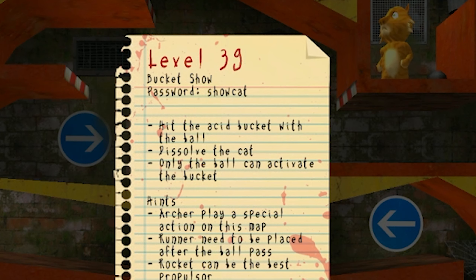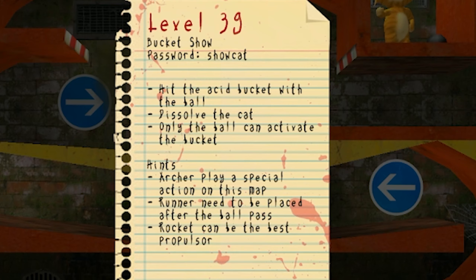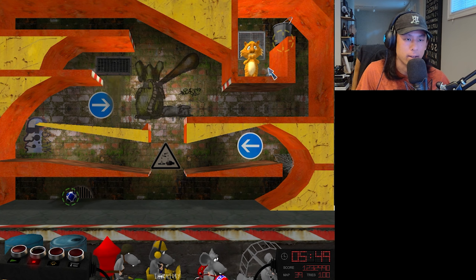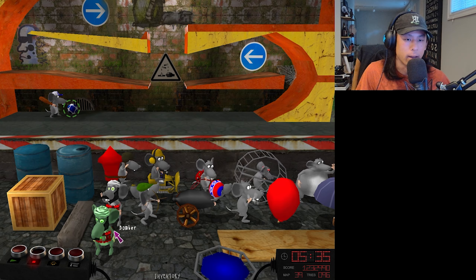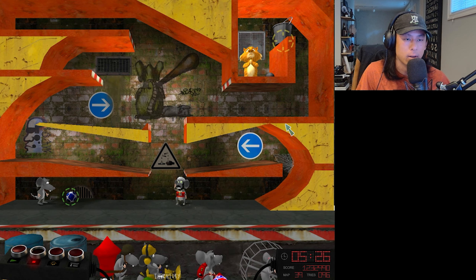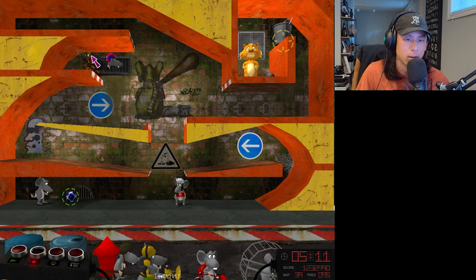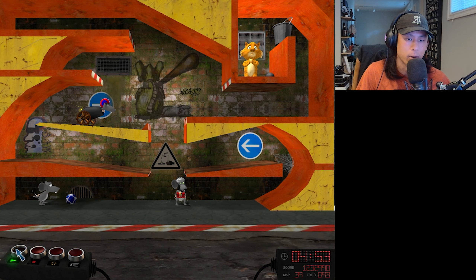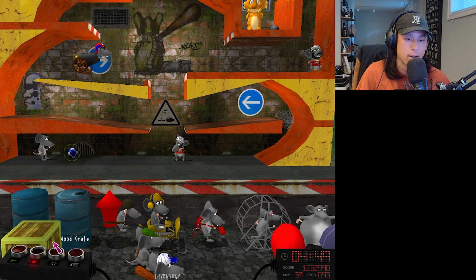Level 39, Bucket Show. Hit the acid bucket with the ball, dissolve the cat. Archer plays a special action on this map. Runner needs to be placed after the ball passes. Rocket can be the best propulsor. God, it's so hard deciphering what everything means. How does the archer play a special role on this map? Maybe we could start with the archer and then it'll go all the way around. Wait, what if I just put a bomber here? Change this to the lung rat — it'll go up and then I just need to get it to go to the right. I could put you here — if you rotate a little lower and then have you on a slightly shorter timer, this should work. Yep, that's really good. Now we just need the bomber to be in the corner here and this should just work.